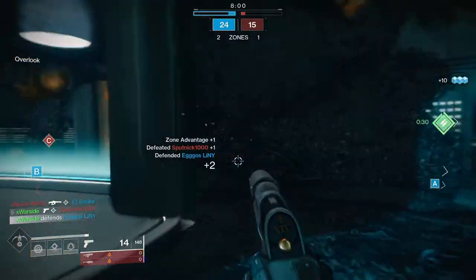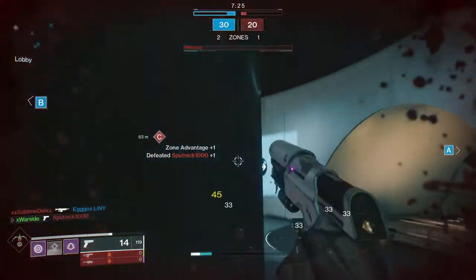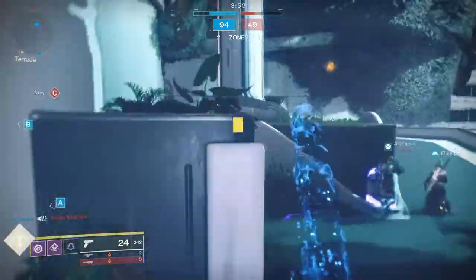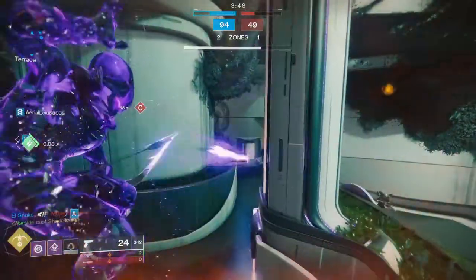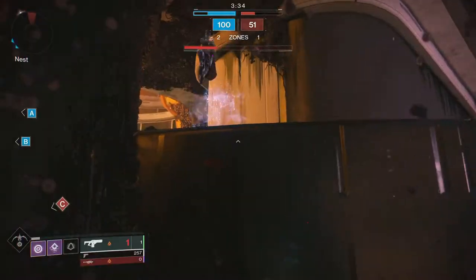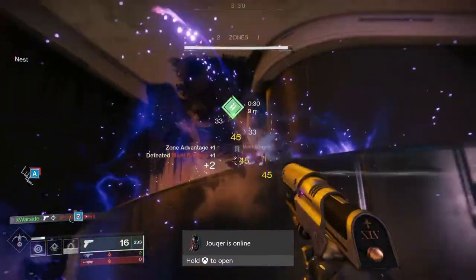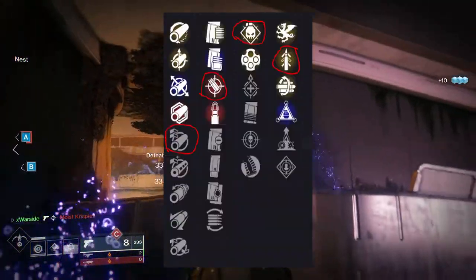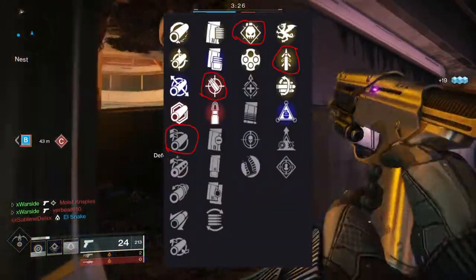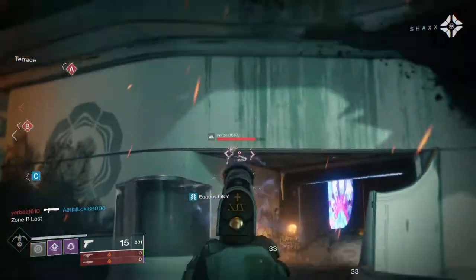Up next we have the Breach Light. This sidearm is amazing and extremely forgiving, having one of the best body shot time-to-kills in the game. While it's not as good as a god roll Smuggler's Word, it comes very close. You're looking for Arrowhead Break for the complete vertical recoil direction, Accurized Rounds, Demolitionist, and Quick Draw to assist with Breach Light's awful handling stat. Breach Light pairs extremely well with snipers and it's way more forgiving than Last Word for console Guardians.